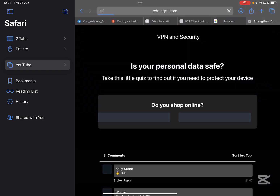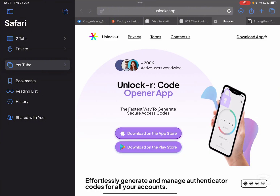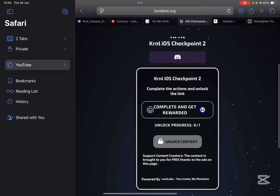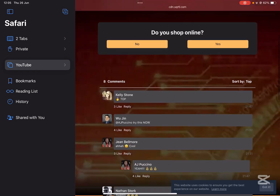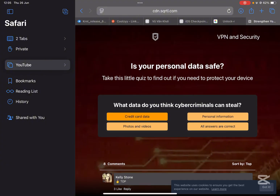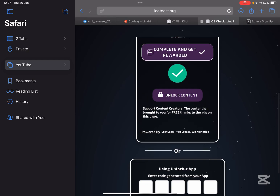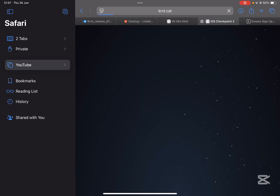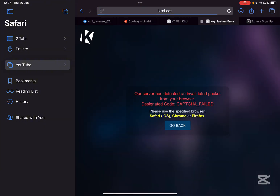Simply hit on complete and get rewarded. Now just wait a few seconds or you can complete the task right here. Once completed, simply hit on unlock content and then hit on next checkpoint.